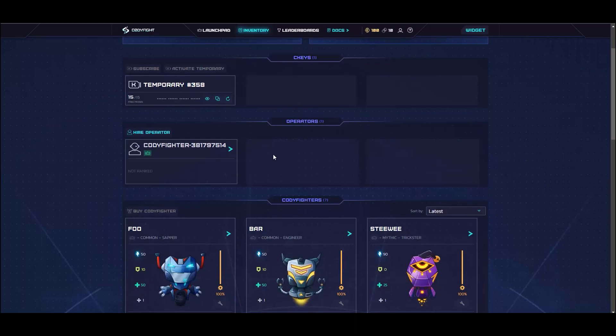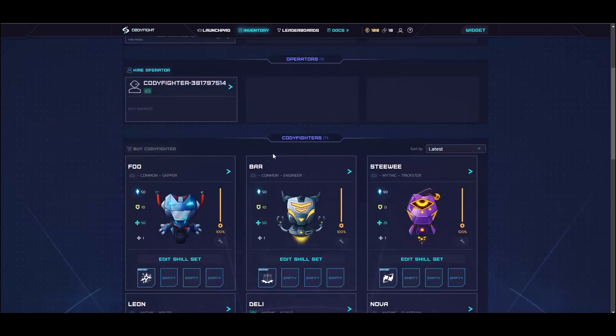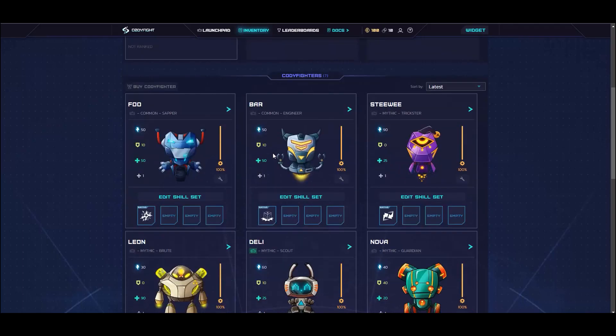You can also hire operators. Having multiple operators enables you to get more ranks in leagues and play with multiple AI bots at once, so botting is allowed in this game. You can also check and purchase different kinds of Codifyters with their stats and abilities.